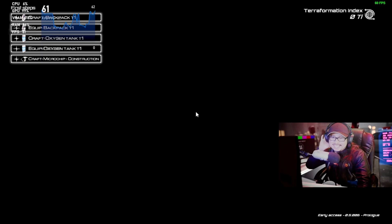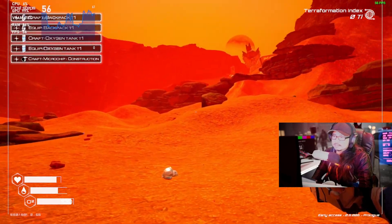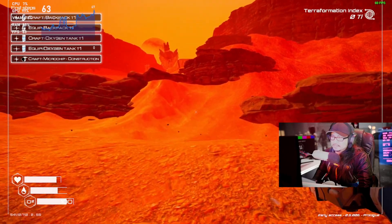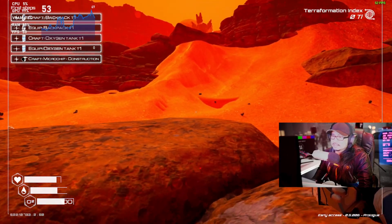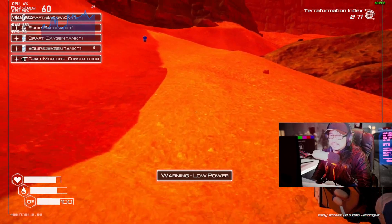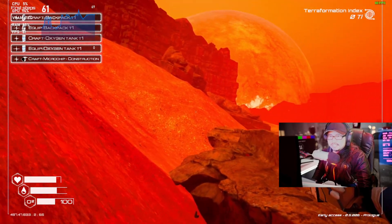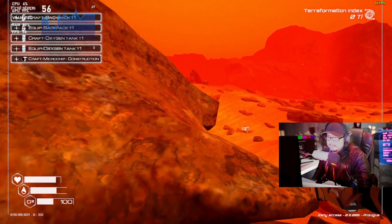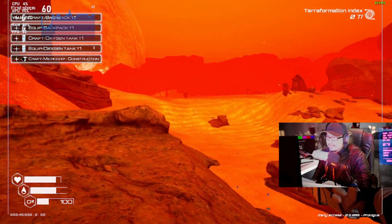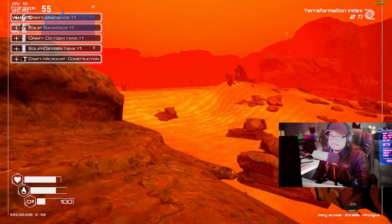Never mind, that's not day and night - he lost oxygen and passed away. I wonder how far I can get with the oxygen. I don't even know how to craft - craft microchip at the construction site, craft oxygen tank, equip this, equip that. All I want to do is play the game at 60 frames. Not bad - this is on high setting. So this is it: 768p high setting.